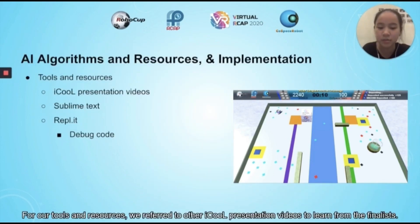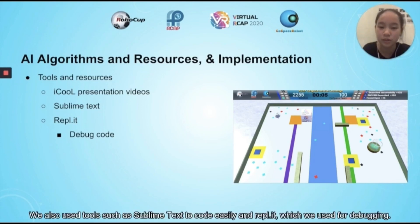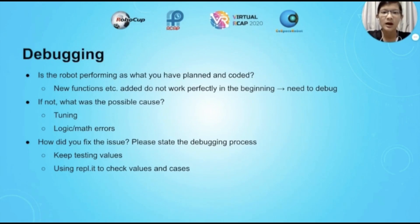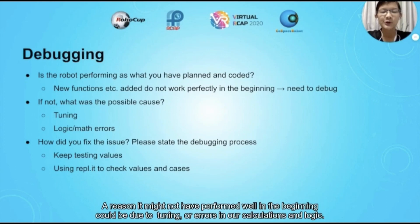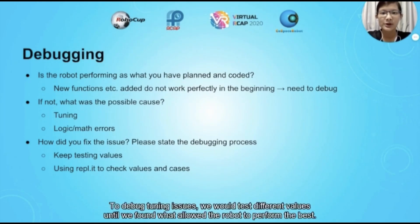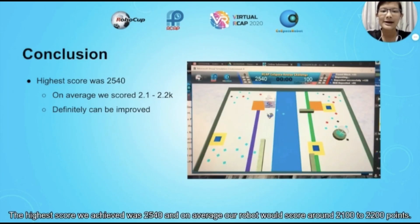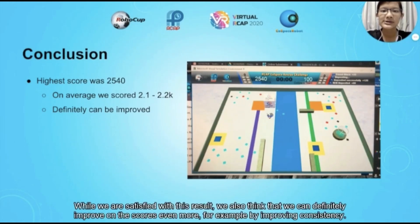For our tools and resources, we referred to other iQoo presentation videos to learn from the finalists. We also used tools such as Sublime Text for coding and Replit for debugging. When we added something new and it didn't work, we would debug by testing different values for tuning issues, and using Replit to print values to check calculations and test logic. The highest score we achieved was around 2,540, and on average our robot scored around 2,100 to 2,200 points. While we are satisfied with this result, we believe we can improve further, for example by improving consistency.